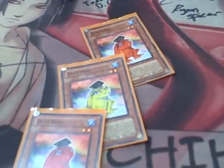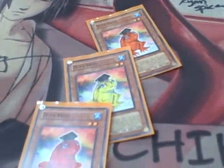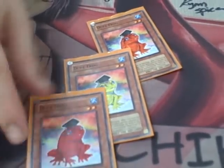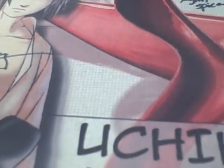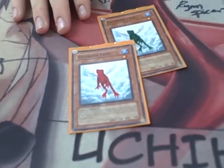Three Duke Frogs, just because they're broken — 2,000 defense, and like I said, you have to attack him, which is a really good card. Unless you cycle through your Frogs, it does get a lot of plusses. And of course, two Treeborn Frogs — the Frogs are awesome.